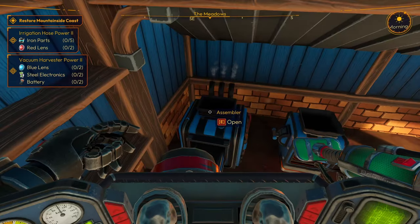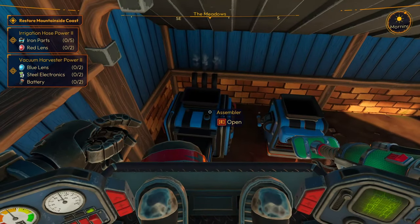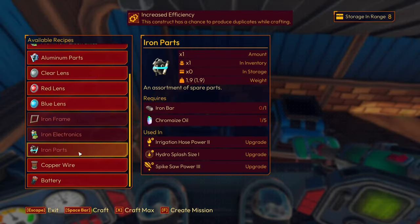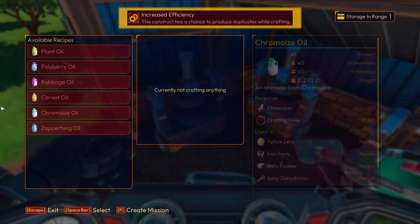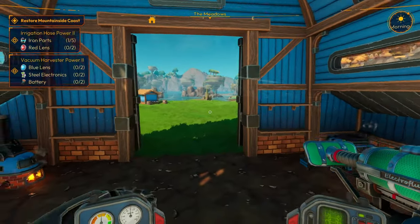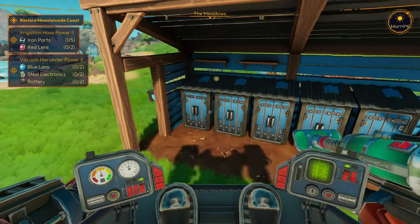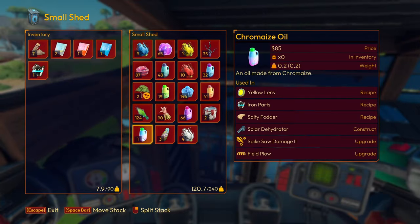Over here we need iron parts — five iron parts. We can only make one. What are we missing? We're missing the chromie's oil and iron bar. We come over here — I don't have any of the chromie's, or it's too far away. We have one.